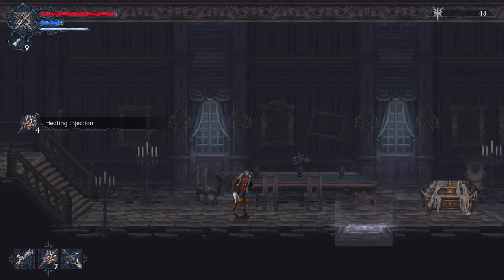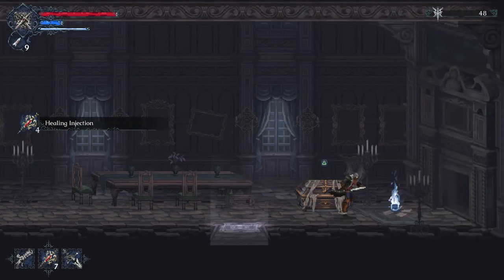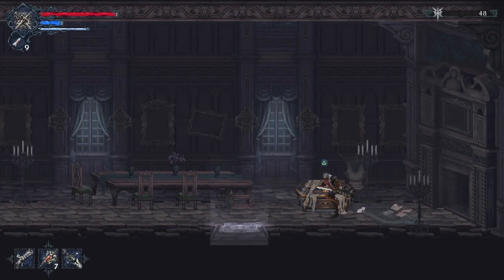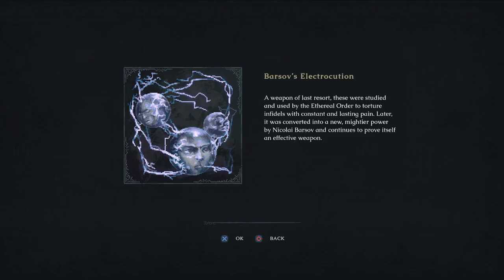We'll grab some healing injections and pick up the Member of the Household's Letter: 'When the destruction around us began, we made for the rumored passages which would lead us to safety, yet a scourged shadow blocked our path, ensuring a terrible fate upon us all.'